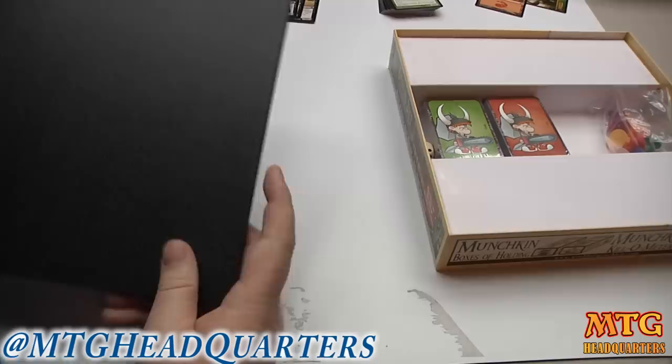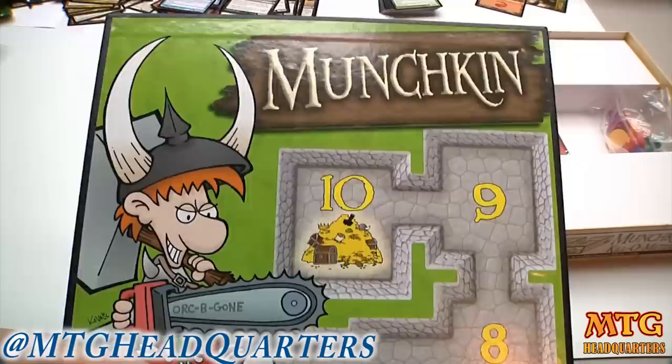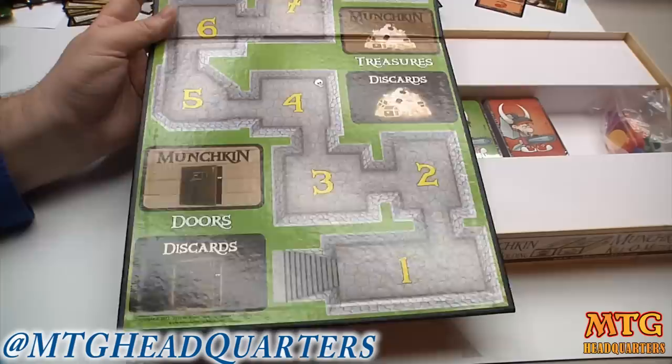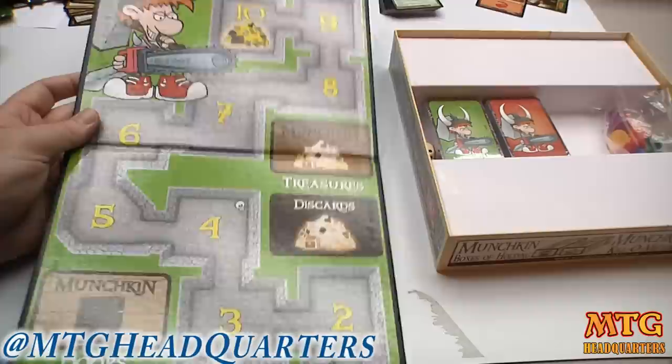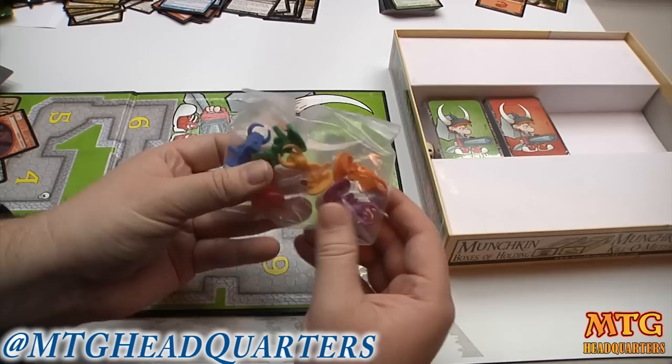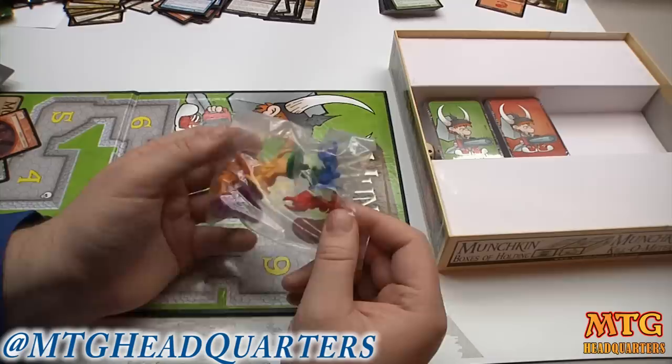Here's the game board — looks just like you would expect. There are like a hundred thousand different versions of Munchkin. If you get sick of playing one version, you spend 20 bucks, get a new deck of cards and you have different monsters to encounter, different characters, different classes, all sorts of cool stuff. The classes have their own specific abilities — like if you're an elf and you help somebody, you go up a level, so you're incentivized as an elf to be helpful. And here is the little bag of character pawns — not much going on there, but they are funny looking.